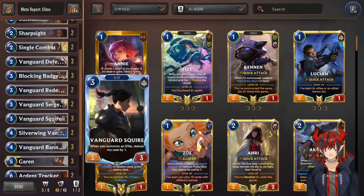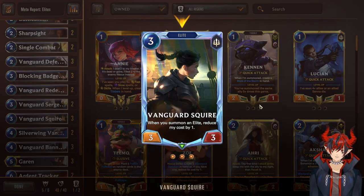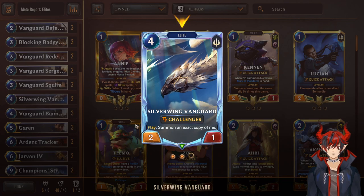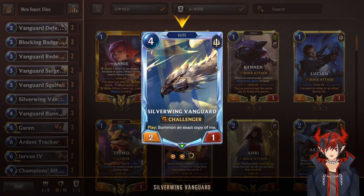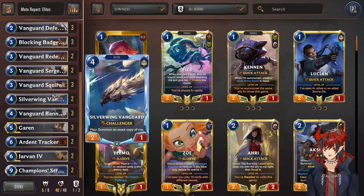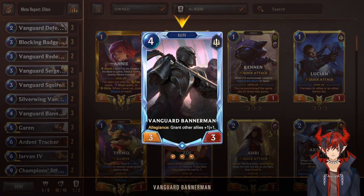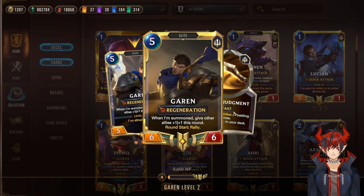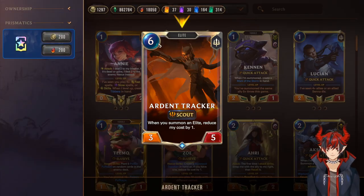You can play multiple on turn three or four and just kind of win the game. Silver Wing Vanguard: 4-cost, 2/1 Challenger — summons an exact copy. Gets buffs too since it's Elite, so you summon two of them with Challenger to grab really annoying units or champions you want to kill. Vanguard Bannerman — since this is mono Demacia we run the Allegiance card: grant other allies +1/+1 on summon, also Elite. Garen our first champion: on summon, give other allies +1/+1 this round. After striking twice you get to Rally every round start.